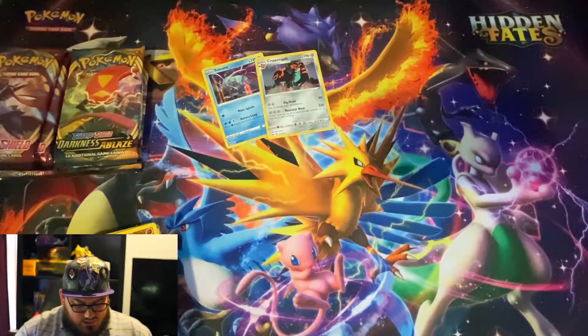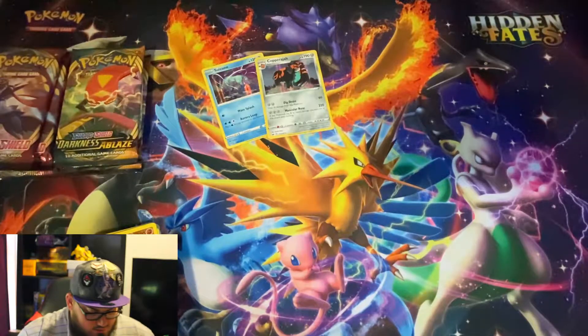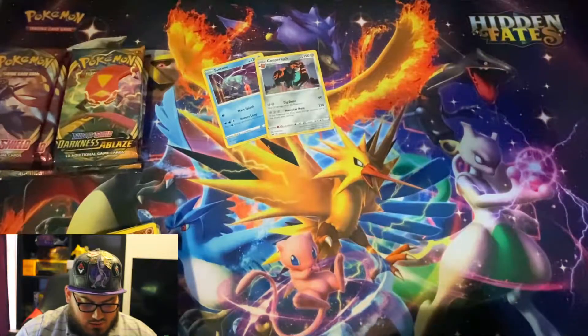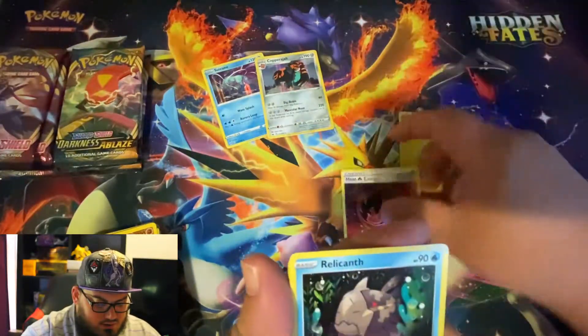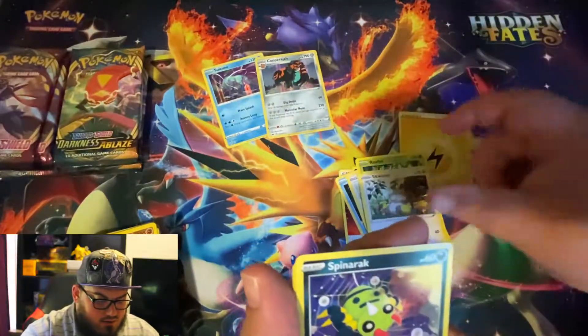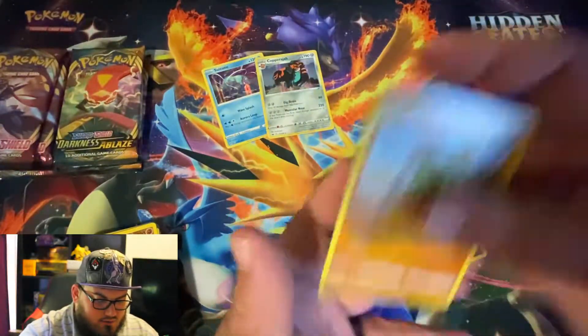I heard the GameStop exclusive card — they had a Copperajah exclusive card and it got pulled from the shelves, so I might see if I can get a few of those. I have a bunch of the Snubbull promo cards, but that one I don't think was as sought after. We also got a Reverse Parasect and a Flygon.